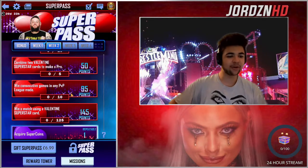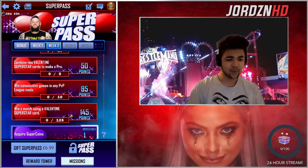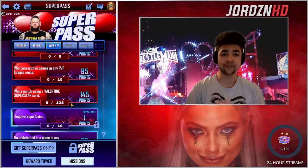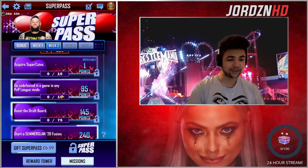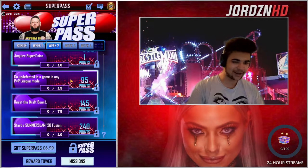Win consecutive games in PvP League mode — that is 10 wins you need there, 295 points. Win a match with the Vata Superstar card — you need to win 125 of those matches, you get 145 points. Acquire Super Coins again, one — so 10 again on there.